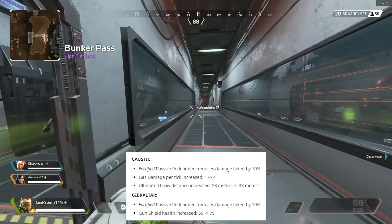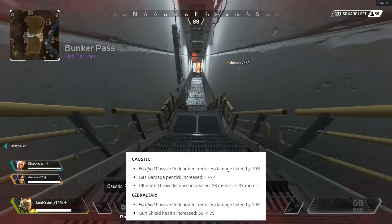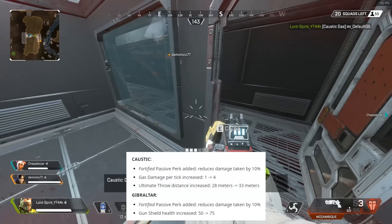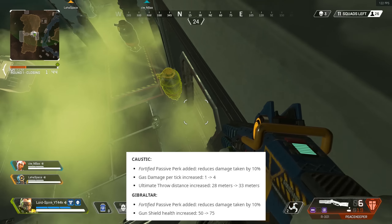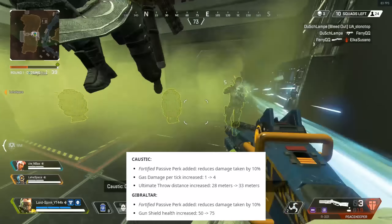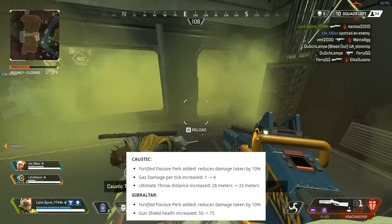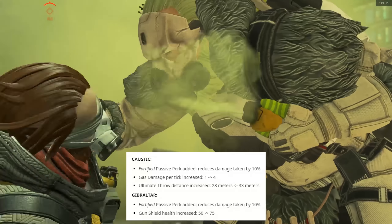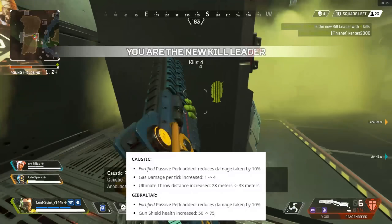Let's get on with the first one, which is Caustic and Gibraltar. There's been a whole bunch of issues about the hitbox being too big, so to counterbalance this they've turned them into the proper tanky characters they were supposed to be by adding the Fortified perk on both of them, which reduces all damage taken by 10%. Not only that, but Caustic's gas trap canisters now go straight from 4 tick upwards — it doesn't start at 1, it starts at 4 now, so that's also a big bonus.